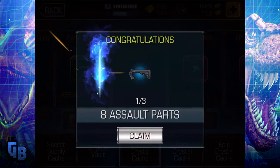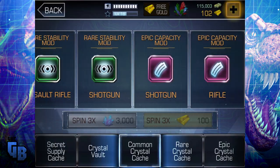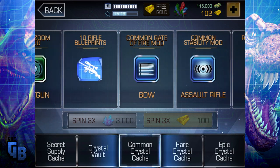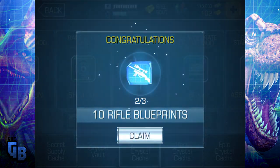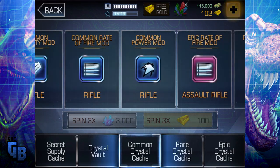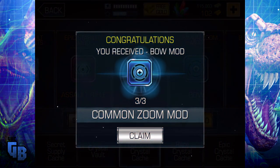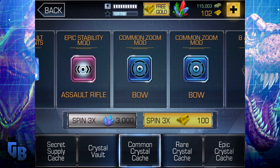Eight assault pots - that's not too bad, we can definitely use that on something. Ten rifle blueprints - I think that's good. Really I wanted a good mod, like an epic mod would be awesome. A common bow mod which allows zoom - and there you go, just like that. All me gold's bloody gone.